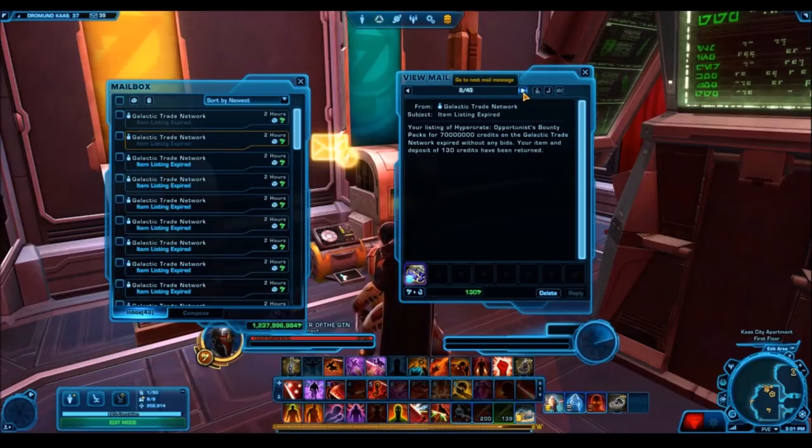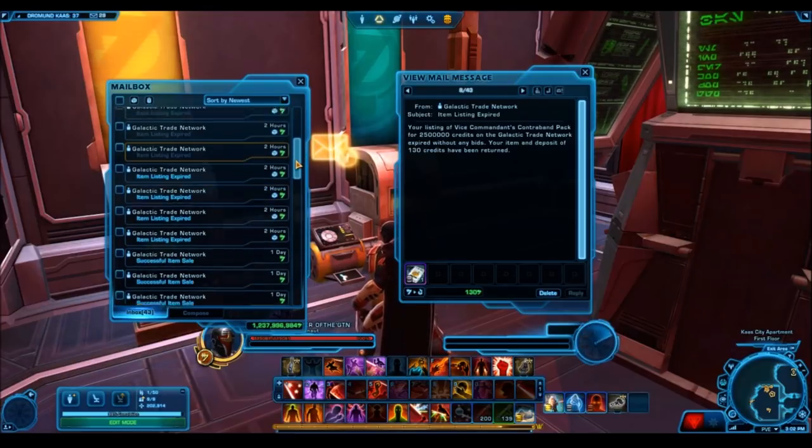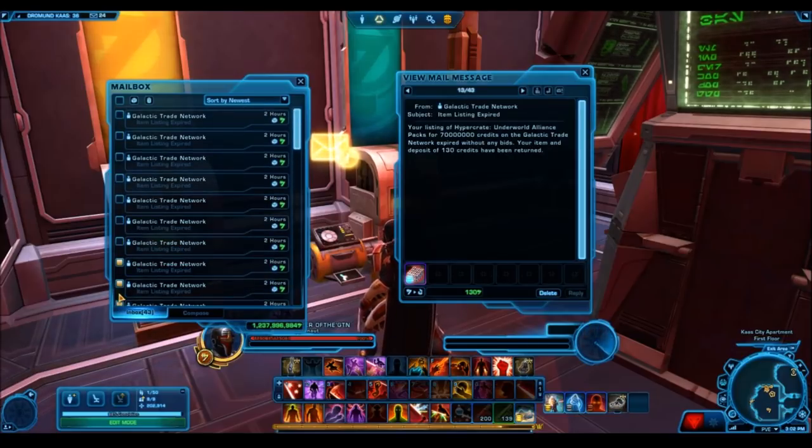You could actually open ultimate cartel packs and most likely flip a profit, especially if you find a good deal on the GTN. Putting that aside, let's get into the meat of this video. I went on a couple of servers and decided to put a whole bunch of cartel packs up for as expensive as I possibly could, put hyper crates on the GTN, and see what they sell for — just to gather useful information about what people actually pay for this stuff.